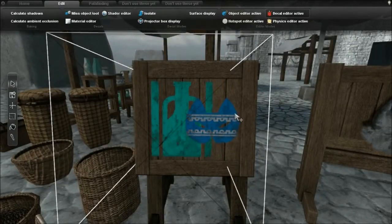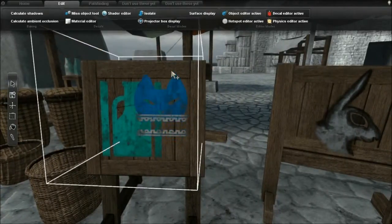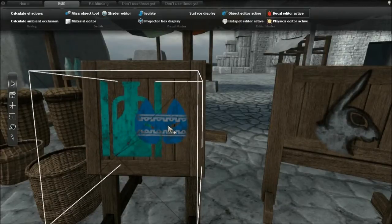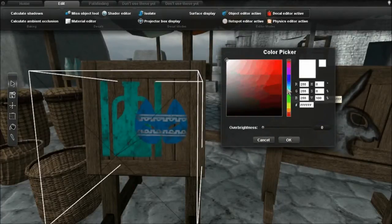I'm using a modular decal system so that I can create a lot of different designs by just moving elements around. With the decal tinting, I can change the color too.